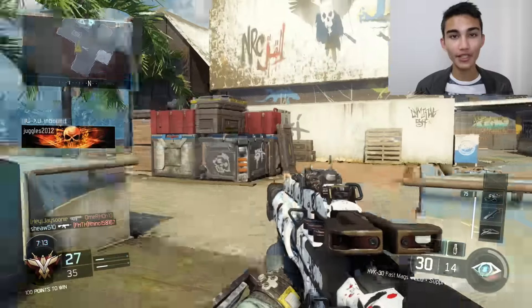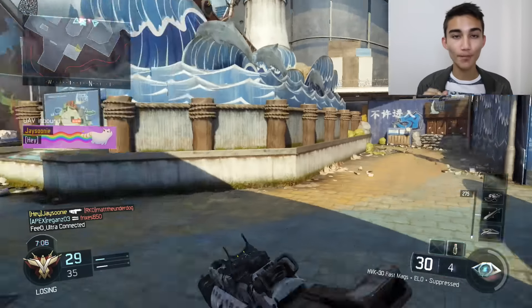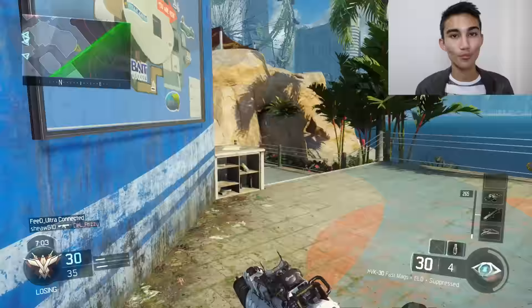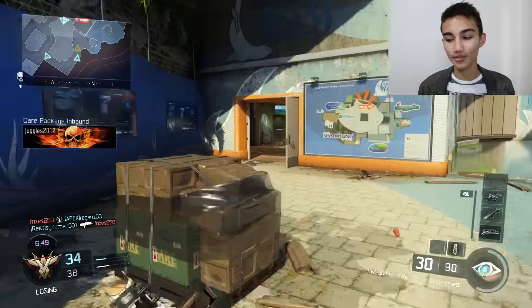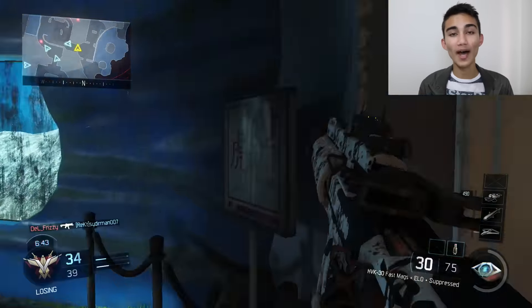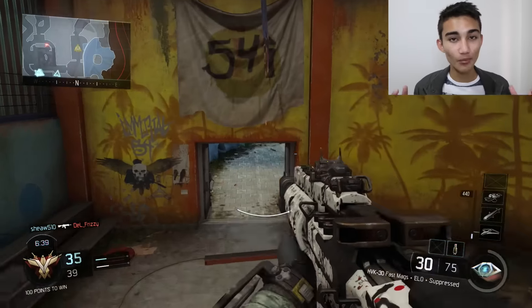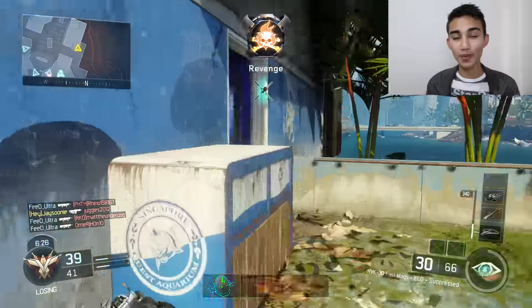Infinity Ward is the one actually making this game — they've made previous games like Modern Warfare 3 and Modern Warfare 2. This is what the main menu screen looks like in Modern Warfare 3: as you can see it says Single Player, Multiplayer, and Spec Ops, which was a special ops game mode back in the day. The main menu screen is very different to the one in Infinite Warfare, which just says 'press Options to begin.' If we head over to Modern Warfare 2, which is the predecessor to Modern Warfare 3, the main menu screen is the same — it says Special Ops, Campaign, and Multiplayer.